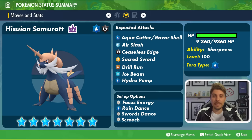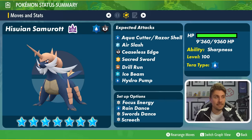Sharpness increases any slicing type attacks by 50%, giving them an increased damage output — that's probably going to be the gimmick we see the Hisuian Samurott take advantage of in this raid. Aqua Cutter, Razor Shell, Air Slash, Ceaseless Edge and Sacred Sword all fall into that slicing category. There are a few options we could potentially see the Hisuian Samurott run this weekend and if we reference the Samurott raid we had earlier in the year, we can take a lot of reference points from that raid.